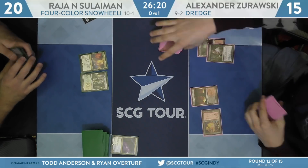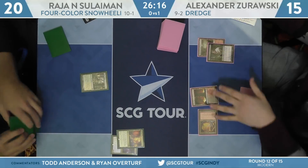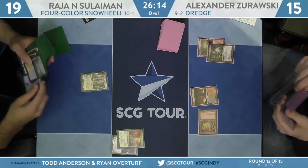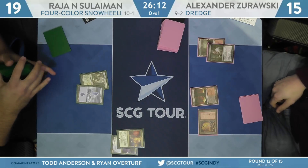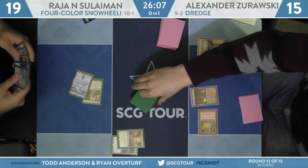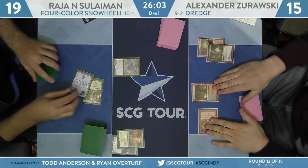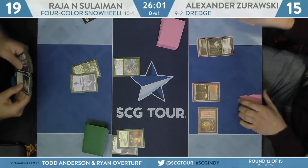Forgotten Cave tapped, go. I would have cycled it — I know, but there's a Remand on the other side of the table. Just cycle it, look for a green source so you can start going to town with Life from the Loam. It's a second land but it's not a green source. Cycling it makes some sense — a little greedy, and if you cycle it and miss it looks bad on your own camera, but it's still the right play. Sometimes you've got to fight through the variance. Check your fear at the door.